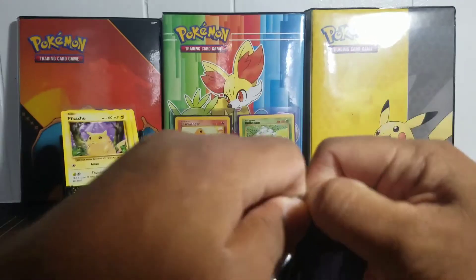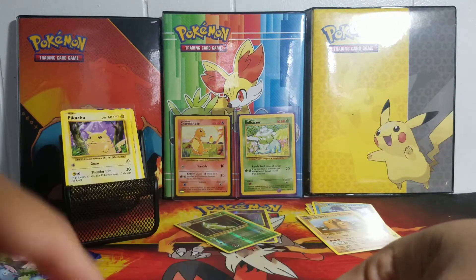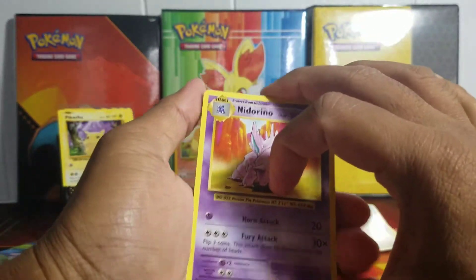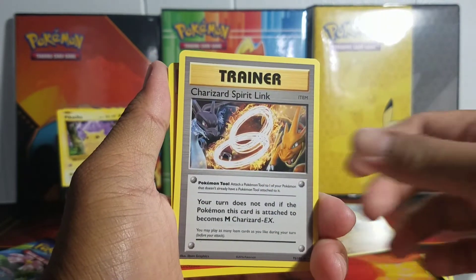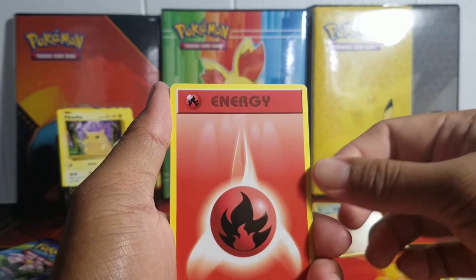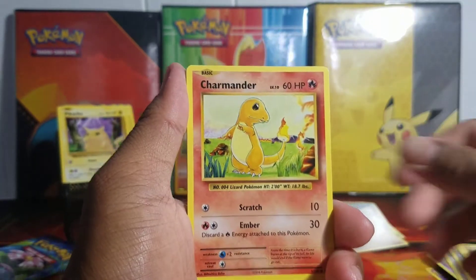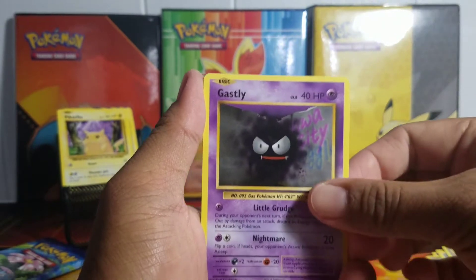Okay so we got two more packs after this. Third pack — three cards to the front. So we got a Nidorino, DCE, Charmeleon, Doduo, Baby Link, and a Fire Energy. Is that a sign? Are we gonna get Charizard? Voltorb, ooh, Charmander — alright yeah, Diglett, Gastly.